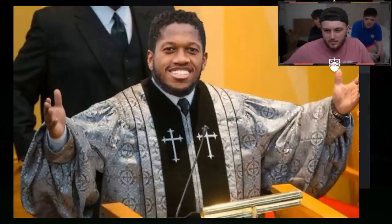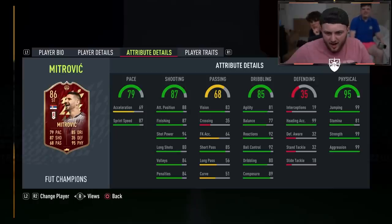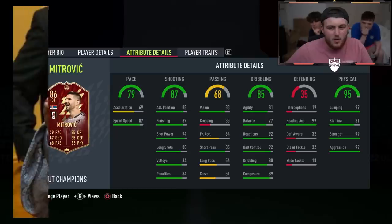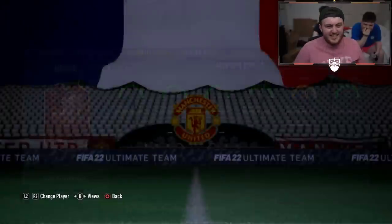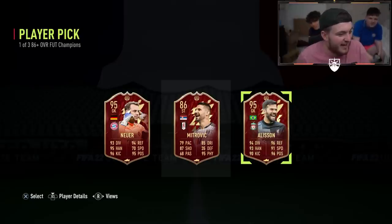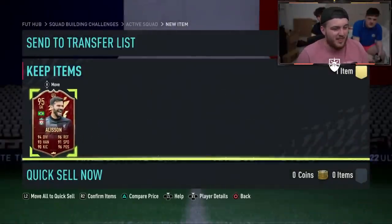I don't need Red Allison, but there you go. Next one — it's not a Tots, not a goalie. It's 95 physical, which is a good start. I thought it was Koulibaly because I knew he had maxed out physicals everywhere else, but it's Mitrovic — it's not even a Tots, just Red Mitrovic. Third and final one — it's another goalie. I actually deserve that for putting those players in. I deserve nothing better. That is absolutely atrocious. I'm going to take Allison because I just put a Red Neuer in to get Red Neuer back. That hurts.